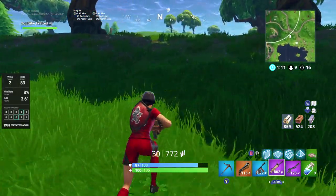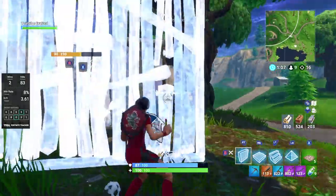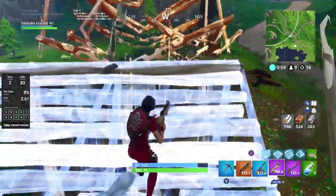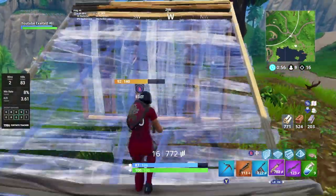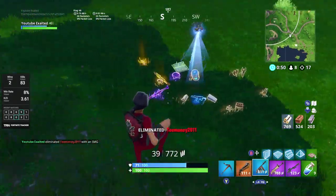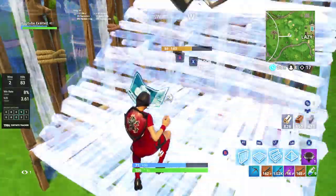Usually in my experience it would happen right about when the first circle started moving. From there I would rotate straight to Greasy — I always rotate to Greasy because I can usually find a kill or two there. Almost always there's a player in Greasy rotating out because of the storm, so I can kill them or their team and then hit the rifts there.